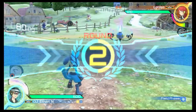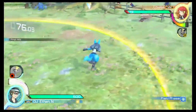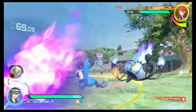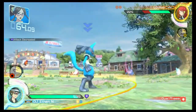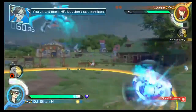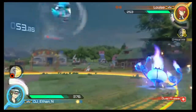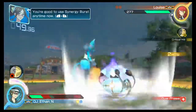Round 2! Alright then, let's give it a shot! You've got to aim at the attack triangle! You've got more speed, but don't get careless! You're at about half HP — you've got to aim at the attack. You're good to use synergy burst any time now!